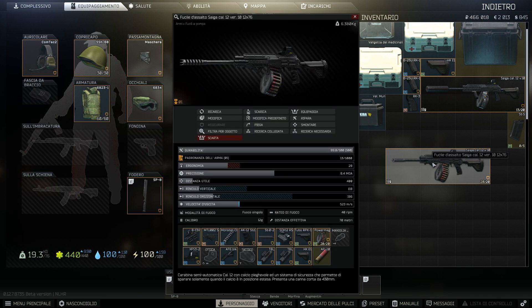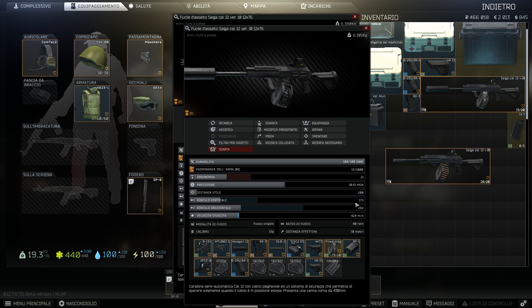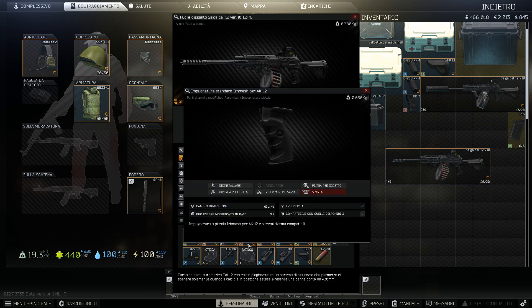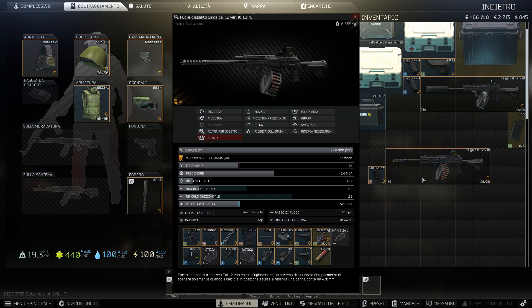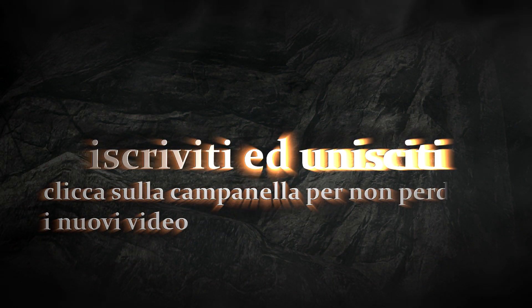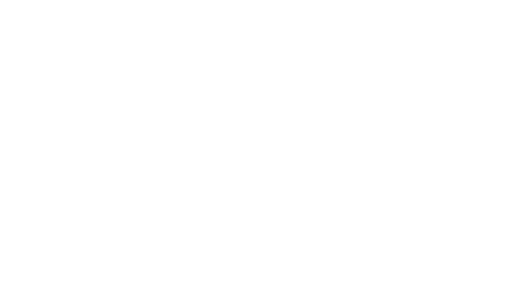Ora un attimo dovevo fare questa piccola modifica all'arma — questo ha 118 di rinculo, questo ha 176 — cambio questa impugnatura qui, ergonomia più 13, ergonomia più 7, per aumentare l'ergonomia nel mio fucile, e sono a posto. Detto questo ragazzi, io spero che questo video finora vi possa essere stato utile. Se vi è stato utile ovviamente lasciate un mi piace e magari un commento. Vi ricordo di condividere i miei video su Facebook, Twitter e quant'altro per aiutare il canale a crescere. Unitevi a noi nel nostro Discord per giocare insieme a tanti giochi diversi. Detto questo ragazzi, da Walfair Games è tutto, alla prossima! Grazie a tutti!